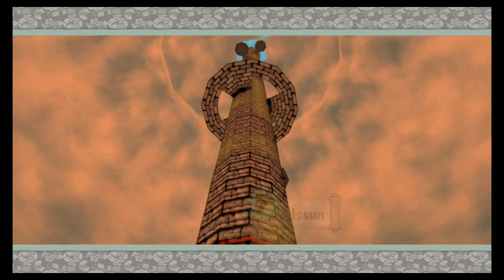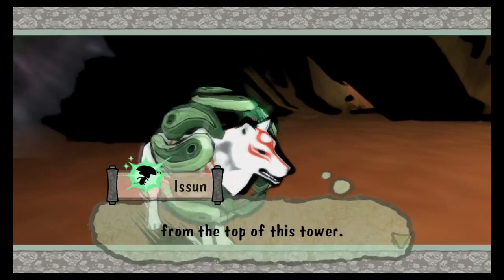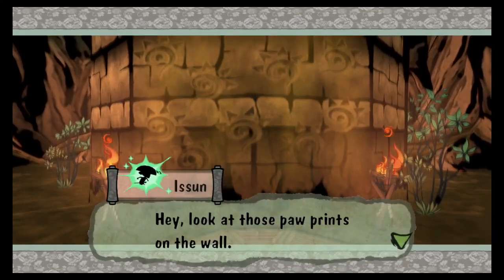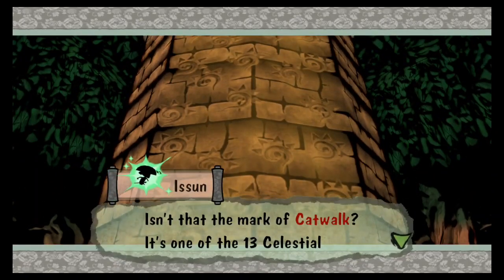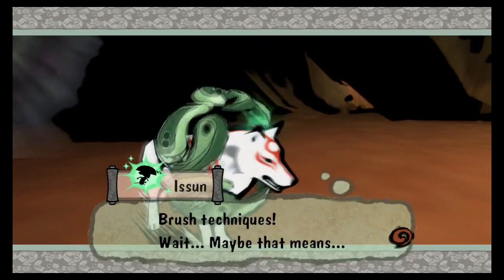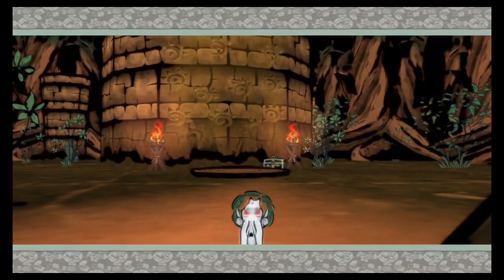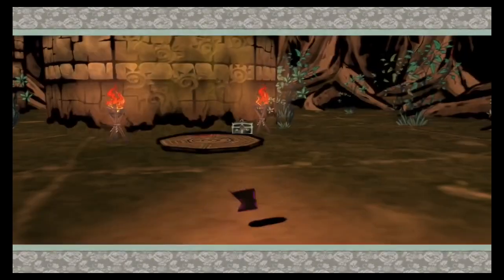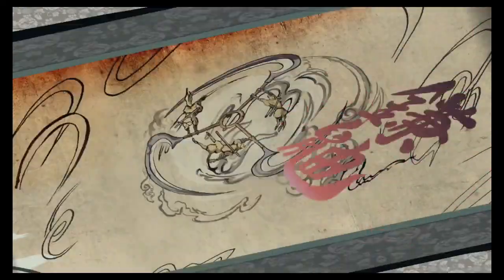This does not look like a safe place to climb. Sounds like annoying meowing's coming from the top of this tower. Look at those paw prints on the wall! Isn't that the mark of Catwalk? It's one of the 13 Celestial Brush Techniques. Wait — maybe that means... Well, we take one step and get another cutscene. Whoa, look at that wheel!